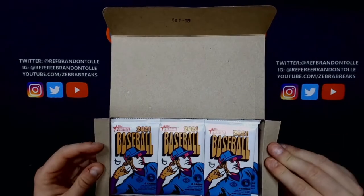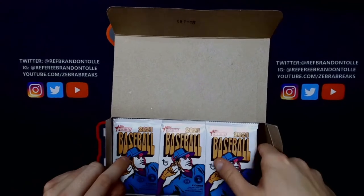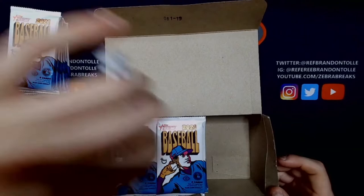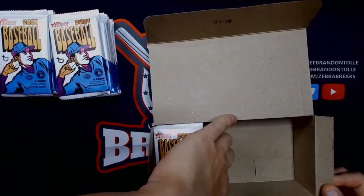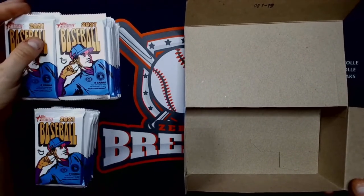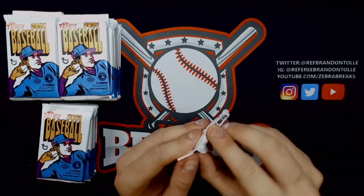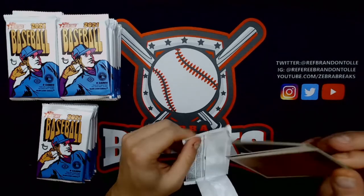Right off the top — our box topper is Jordan Alvarez! You can take a look at the 1972 design on the front and back. Very nice — Jordan wins the day to kick off the video on our box topper. Now this is definitely a 70s coloration — this is almost borderline psychedelic. That design is ridiculous!